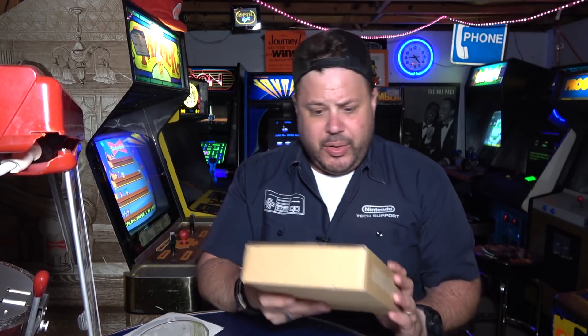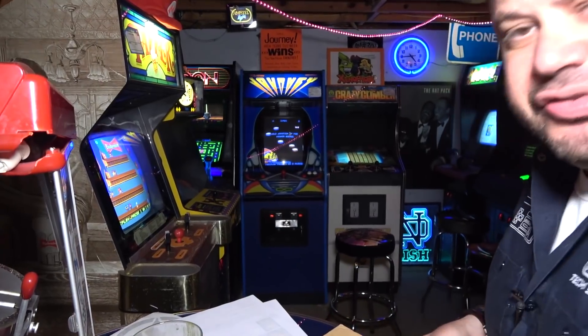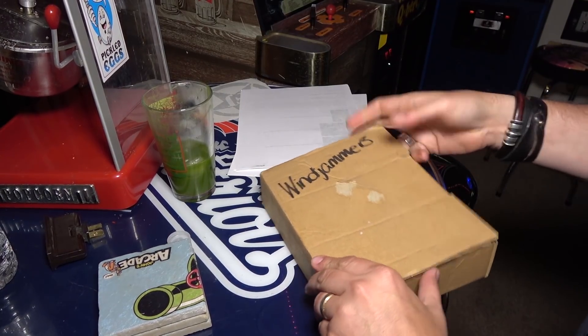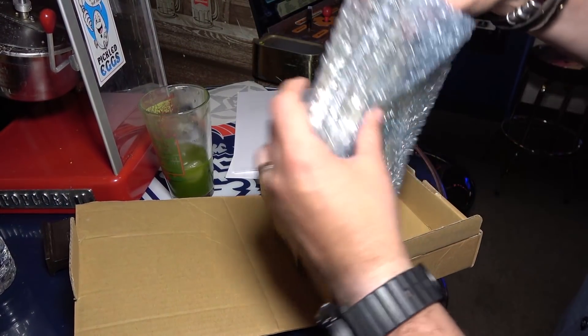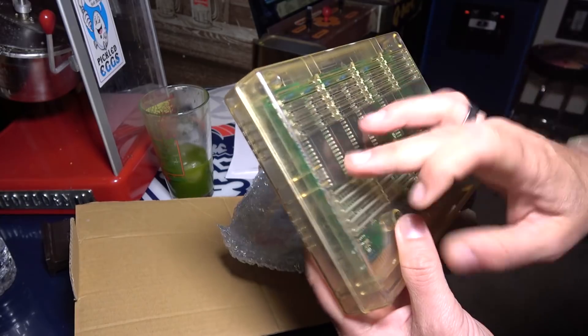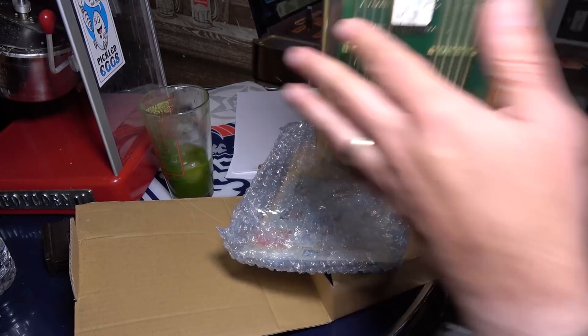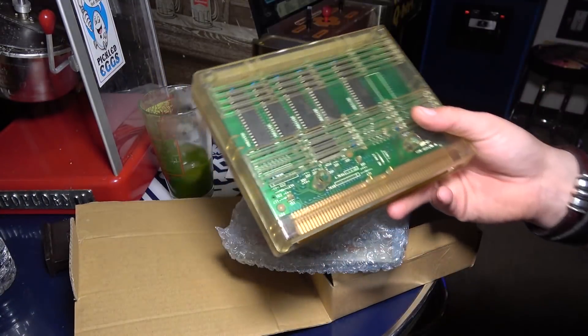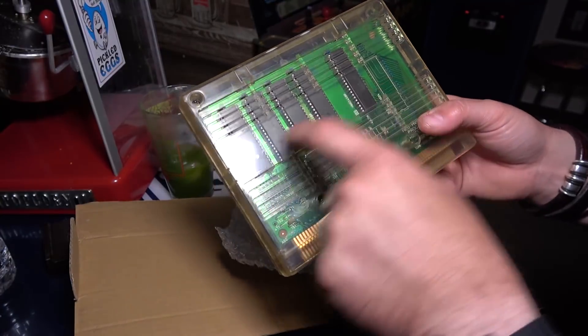Here's the kit right here. Windjammers is a Neo Geo game — it came out in 1994, it was made by Data East, and they've released it on everything. It's also on the Switch right now; there's a lot of SNK and Data East arcade classics on the Switch and this is one of them. Let's check out the kit and see what's going on. This is, as far as I know, a complete kit. So we did pretty okay here. Here is the cartridge. We can check to see if this is a bootleg by going to MVS scans, but this looks pretty legit — I'm pretty confident this is not a bootleg, and actually it's my understanding this was not one of the games that were bootlegged.